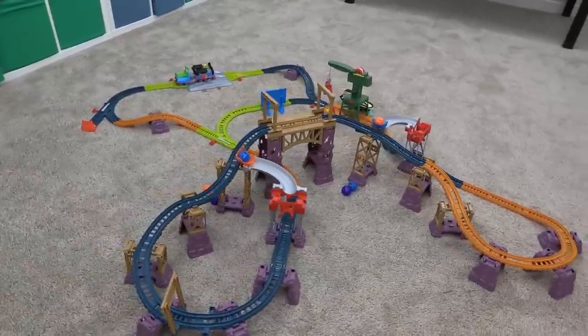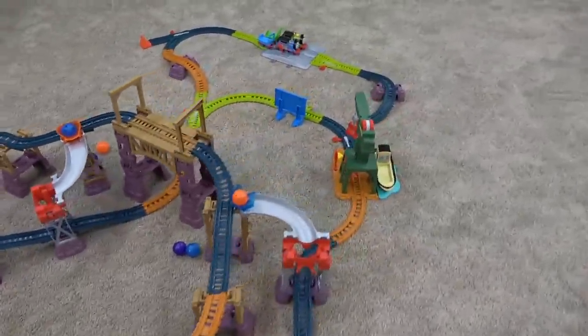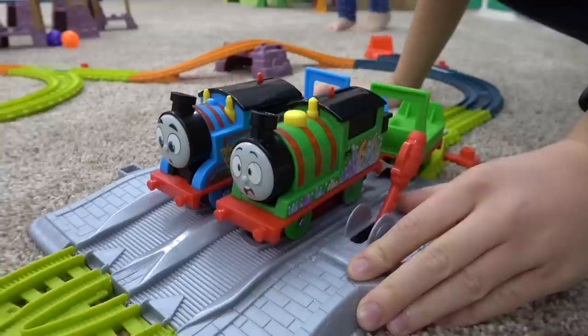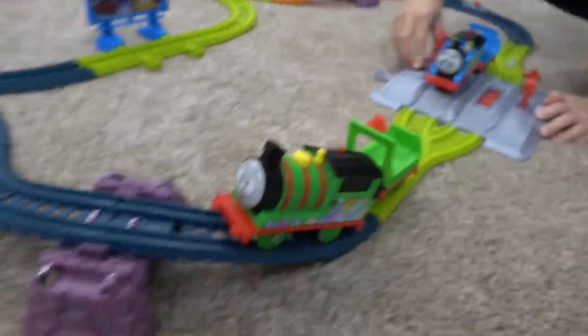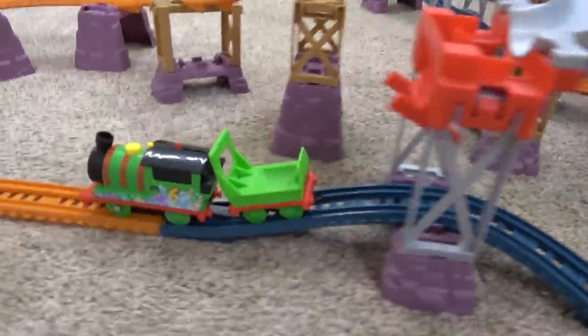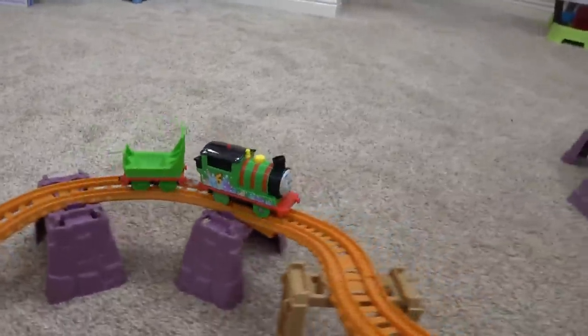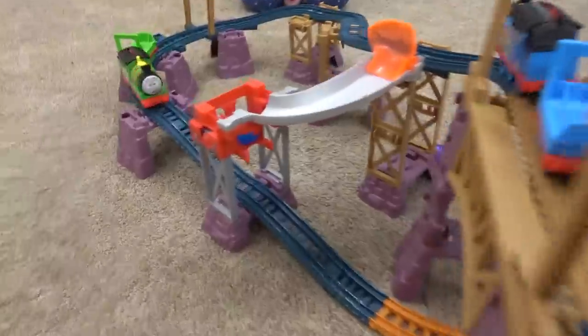Layout number three — this is another massive set. It really is big. This was a lot easier to put together than layout number two — we did it very quickly. Off goes Percy, and here he comes — he's going to go down to Bulstrode. Thomas also released, going through Cranky right away, and he will come down and go into the mine. Thomas hot on his tail, but it is Percy coming on up, looking very scared, and he will come over and knock this over.